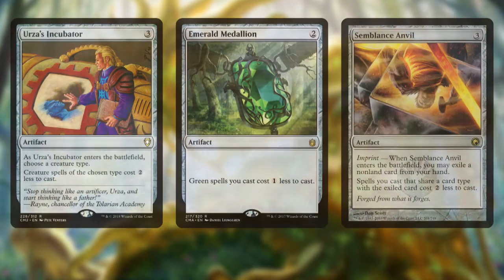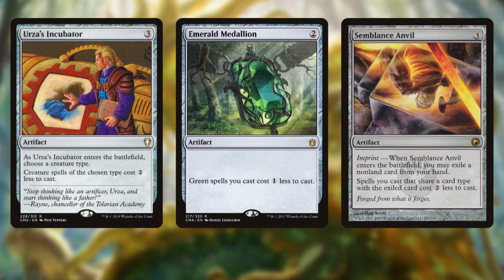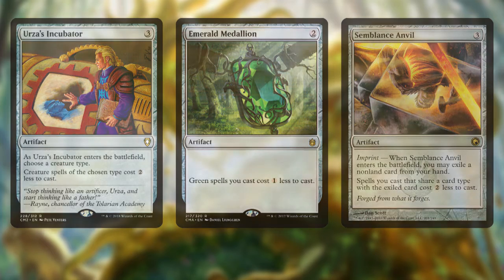In addition to this little challenge, Tim gave me a list of artifact-based cost reducers he'd like included, ranging from Urza's Incubator to Emerald Medallion to Semblance Anvil. These are going to help us cast our slimy little friends and give us a decent storm count. However, there are two important aspects to any storm deck we need to craft before we fill the list with as many Oozes as possible.